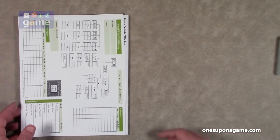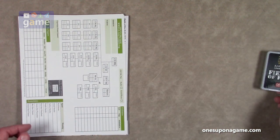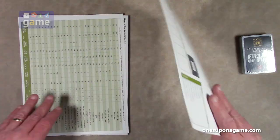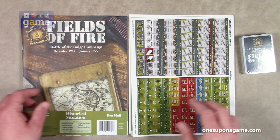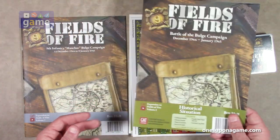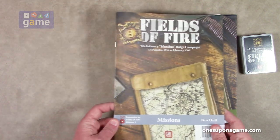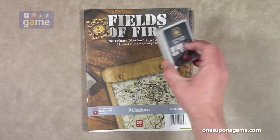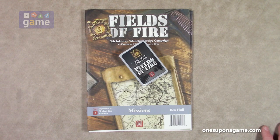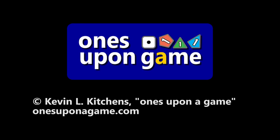Great. And then you get the deck of cards. So if you pick up a copy of this Bulge expansion for Fields of Fire, you're going to get the deck of cards, the reference cards, one sheet of counters, a historical situation designer notes book, and the mission book with seven missions to fight through in Fields of Fire volume one. This is an expansion for volume one, not for volume two. That is everything you get in the game from GMT Games, designed by Ben Hall. Thank you so much for watching. God bless you. Bye bye.